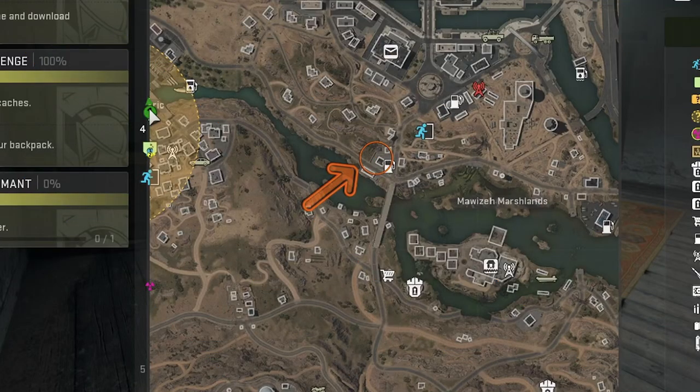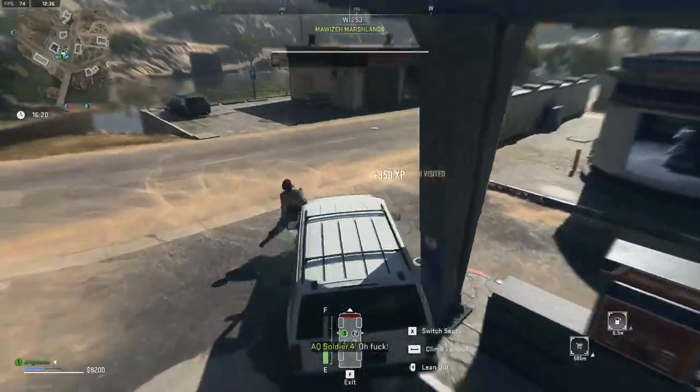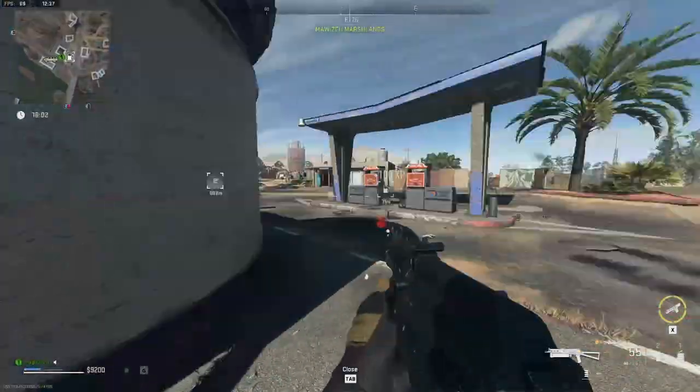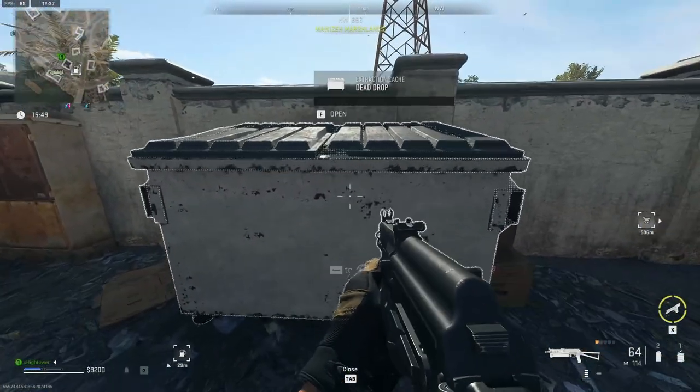Our first dead drop is located in the Mawazay Marshlands, just south of Almazra City. This dead drop is found near the gas station by the river, with the coordinates F4. Approach this one with caution, as in my experience there were a good few enemies here, and I had to make sure I could take them all out before I could use the dead drop.